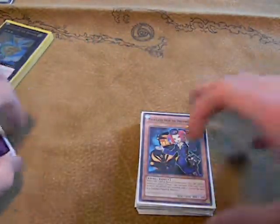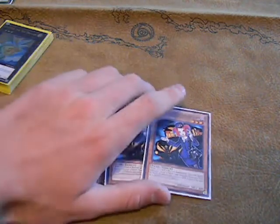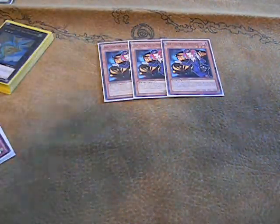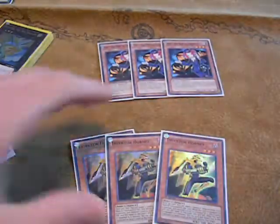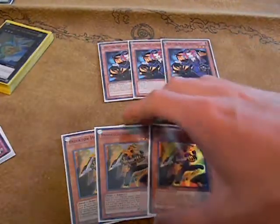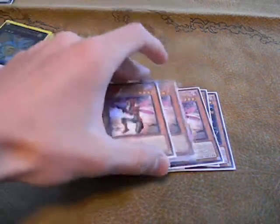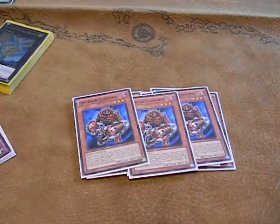We'll get right into the deck profile. We've got three tour guides — since I have the tour guides, run them. Otherwise, run Armageddon Knights or anything like that, although they aren't that expensive anymore, I think they're in like the $20 range. Next, we've got triple Hornet, that's standard for Inzectors. We've got three Dragonfly, also standard. Triple Centipede, more standard.